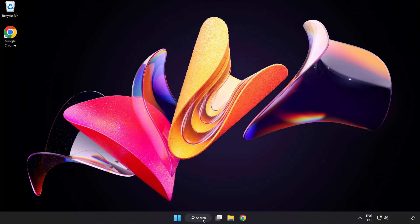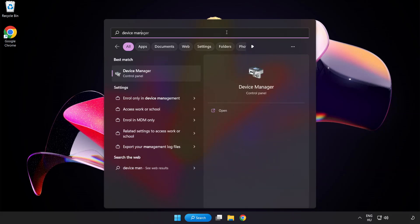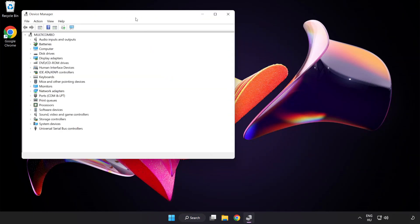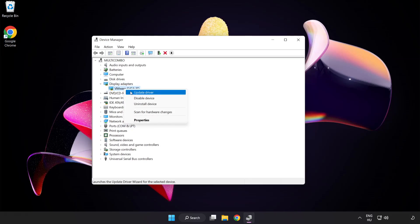Click the search bar and type device manager. Click device manager. Click display adapters. Select your display adapter, right click, and click update driver.